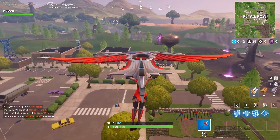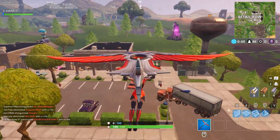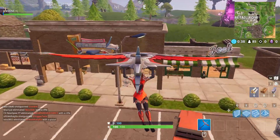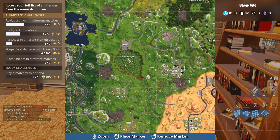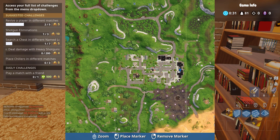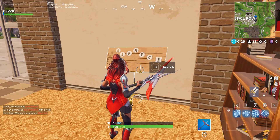For stage three of the challenges, you have to find the music sheet in Retail Row. Simply land on the eastern side of the town on the big building right on the right side of the Halloween store, and you'll find the music sheet on the bottom floor right next to the entrance.